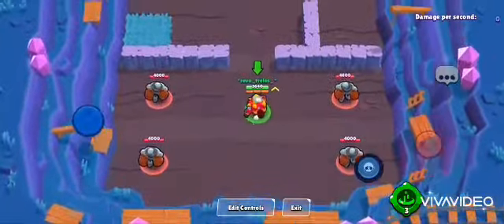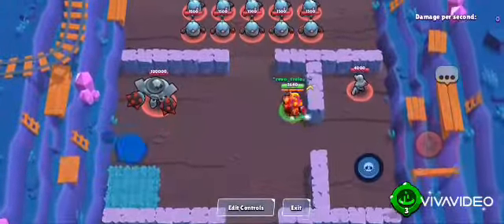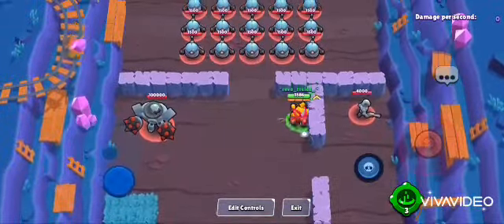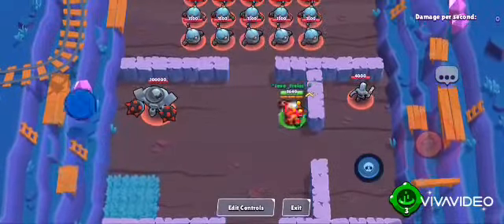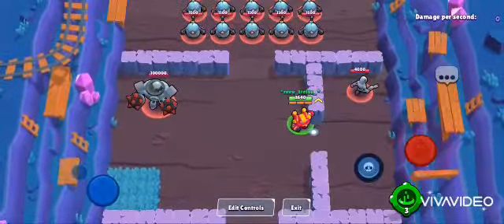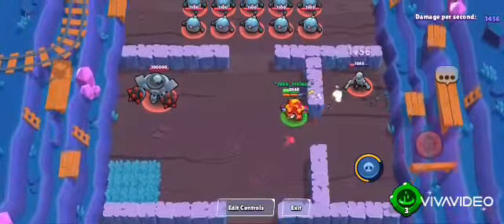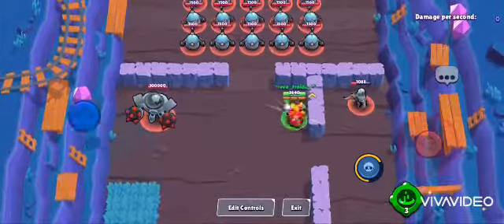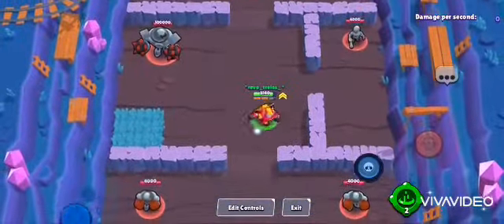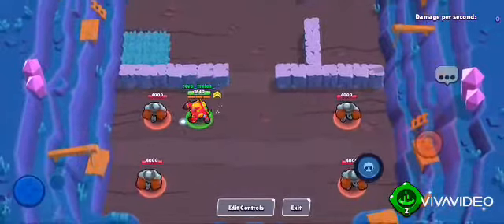I'm going to show it on this training dummy. He actually shoots at you and gives some damage. What I always do — since enemies in the real game are moving — I'll show it here first, then in a real game. You want to aim and attack them, then when they're at low health, stall for a second and teleport through with quickfire. You don't have to wait until someone's nearby to use your special.